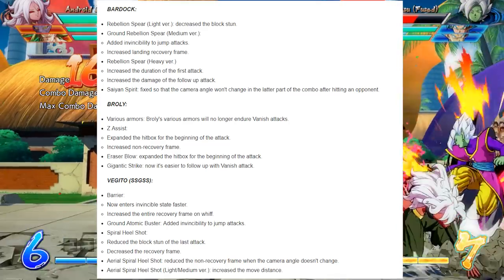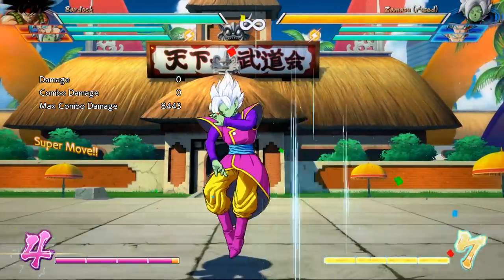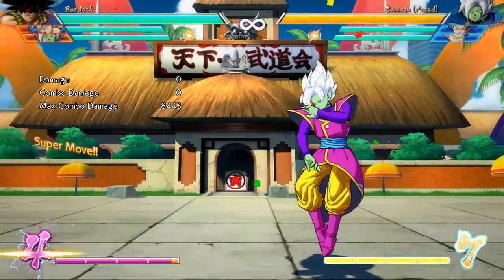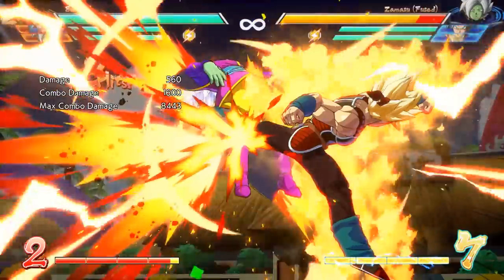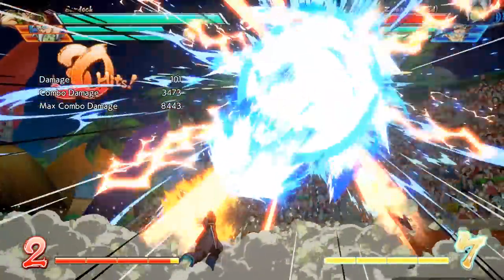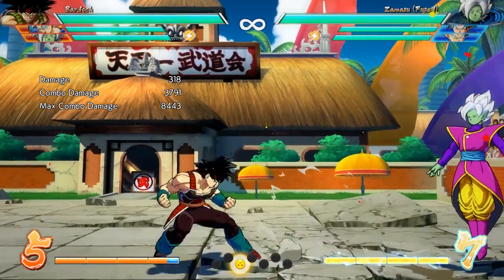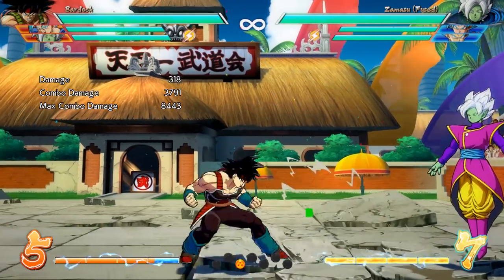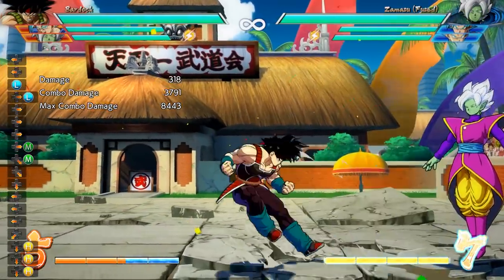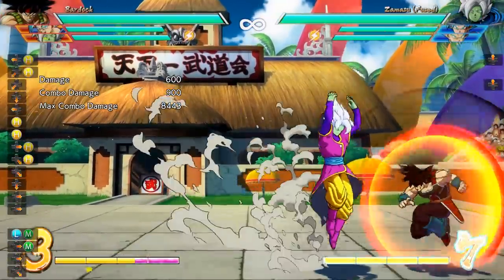Coming up on the end of the patch, we have Bardock, Broly, and Vegito. Bardock got some pretty decent nerfs — his Rebellion Spear light version lost a little block stun, meaning Rebellion Spear into Vanish is no longer airtight. His ground Rebellion Spear got some invincibility to jump attacks, which makes sense for what the move looks like, but the increased landing recovery frame means that level 3 mix-up we used to do with Bardock no longer works the same way. You can do a cheap version with a micro dash into jump, but the medium Rebellion Spear after level 3 is not going to work anymore.